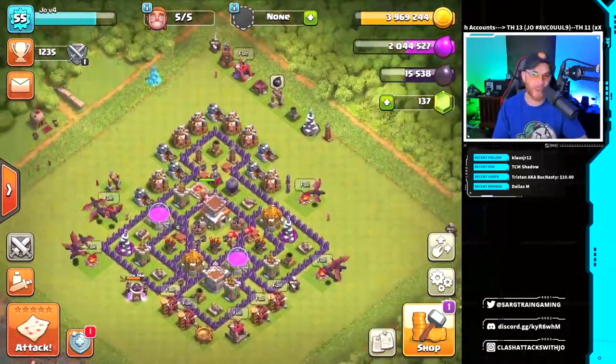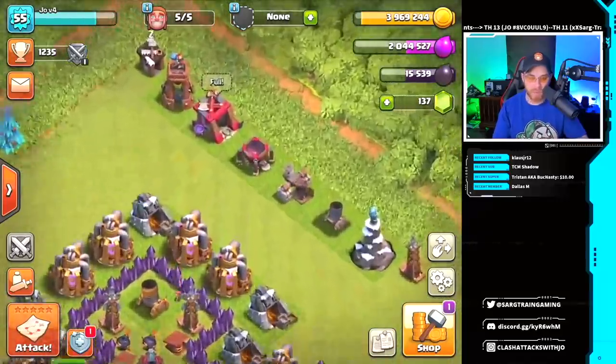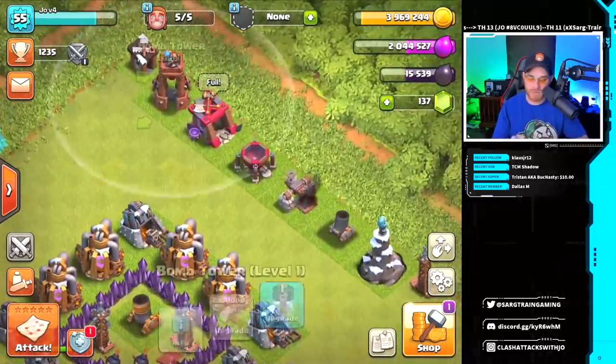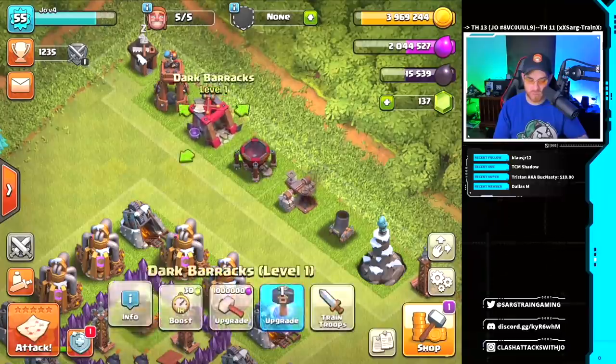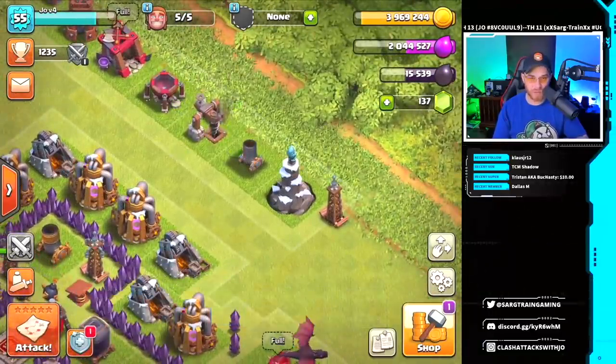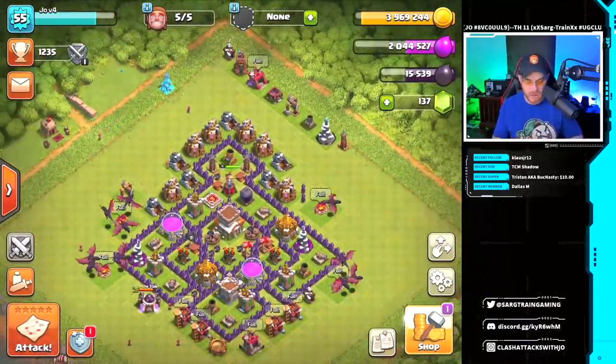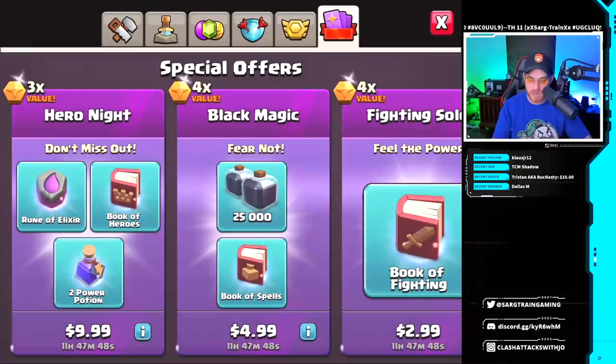Since we took this account from town hall 7 to town hall 8, we went ahead and built these buildings: the bomb tower takes one day, two buildings take eight hours each, another takes about eight hours, and the rest took about three hours. We knocked those out so we could take the account to town hall 9, and we're going to start doing that right now.